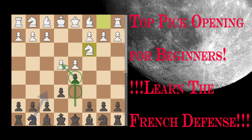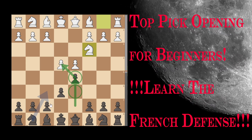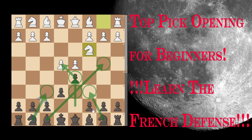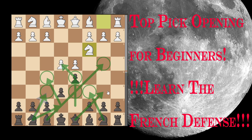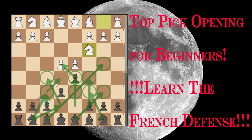Then Black poses an immediate challenge to the powerful White center, pressing it with pieces: Bishop F8 to B4, Knight to F6, Knight B8 to C6, Knight G8 to E7 then F5, and Queen D8 to B6, as well as undermining pawn movements like C7 to C5 and F7 to F6.